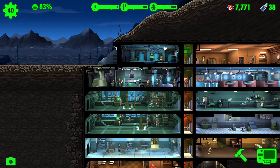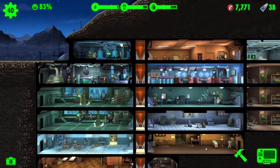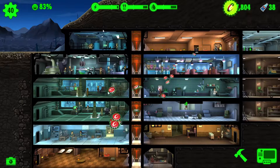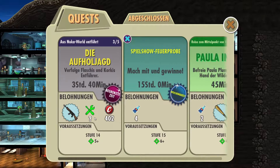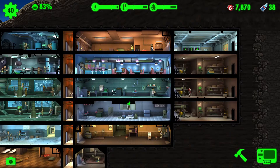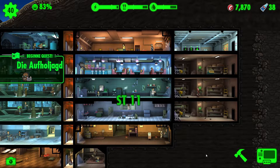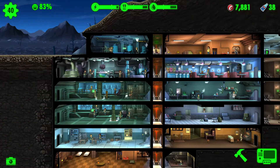Mysteriöser Fremder – da ist er, sehr schön. Dann würde ich sagen, schicken wir den Three Dog nochmal los, denn das möchte ich heute noch machen. Three Dog bekommt 20 Stimpacks und 20 Radaways. Wir beginnen die Quest: Die Aufholjagd. Der Three Dog darf wieder unterwegs sein.